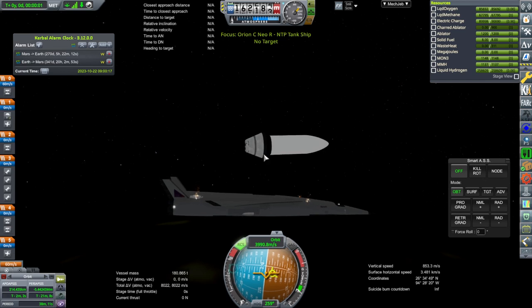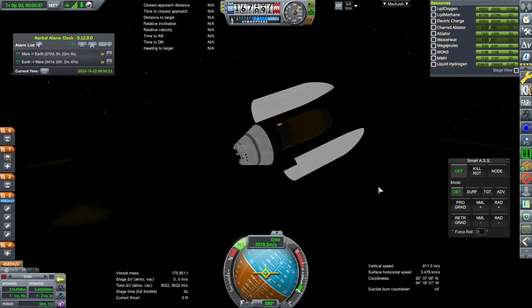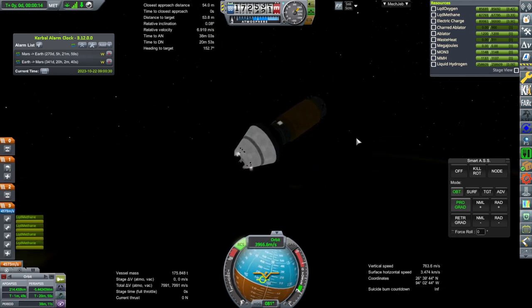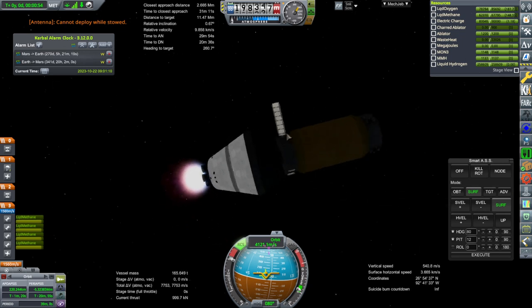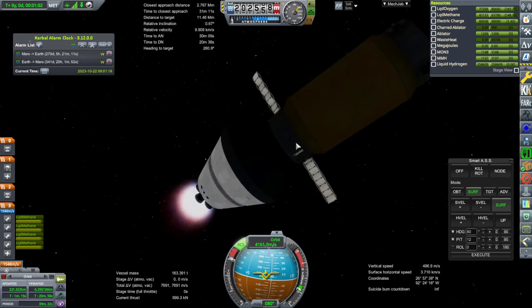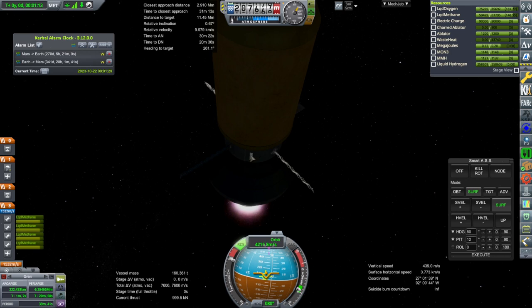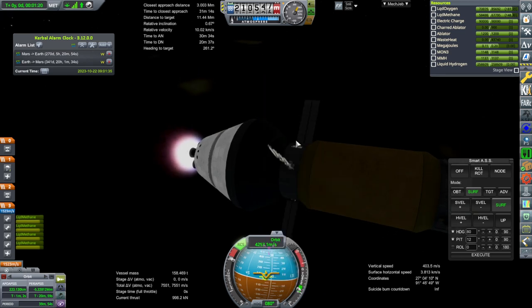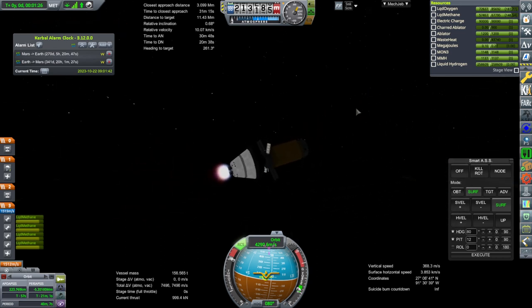Separation. RCS is on, control from here, fairings. We just go prograde for now. Ignition. Uh-oh — our antenna cannot be deployed while stowed. I need fewer things that cannot be deployed while stowed right now. I wonder why some things decide to be that way and other things don't — because they're all in the same place right now, but now the antenna is okay. If only I could figure out how to undo that from our Mini-Q — just tell it that it's not stowed.